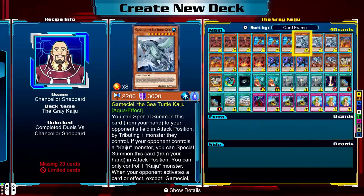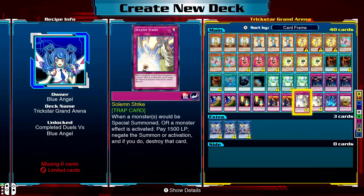Then we have Chancellor Shepard, who has literally every Kaiju under the sun. So Vectrix was the god of Necroz, and Shepard is the god of Kaijus — if you want to be tributing your opponent's monsters or playing Crusader, you're going to need to go into his deck to get some of those Kaiju cards. Then we have Blue Angel, who has a pretty decent starting Trickstar core and some powerful Trap cards like Rivalry of Warlords and Solemn Strike — she's a pretty good deck to farm overall.